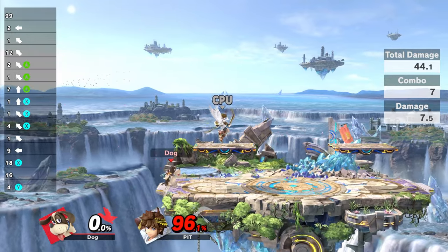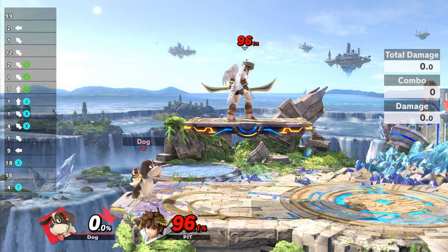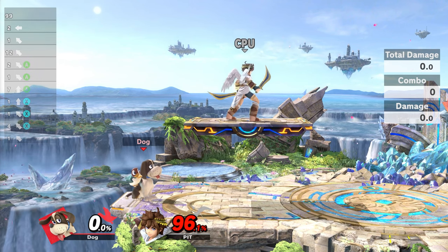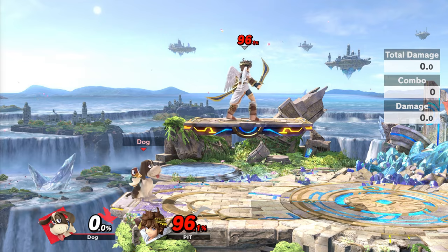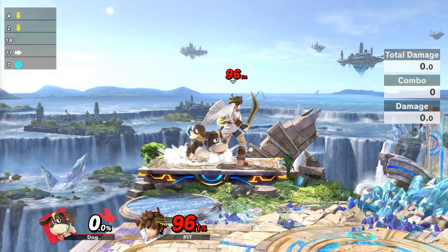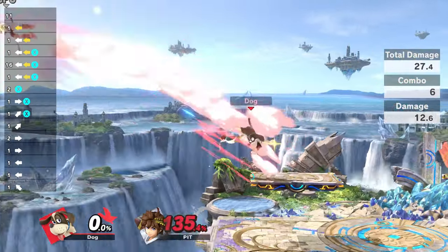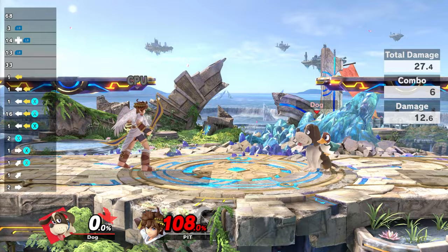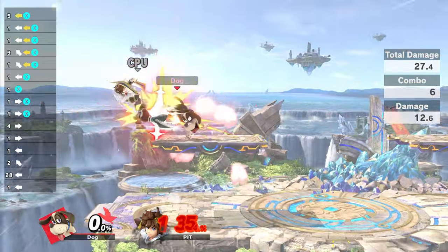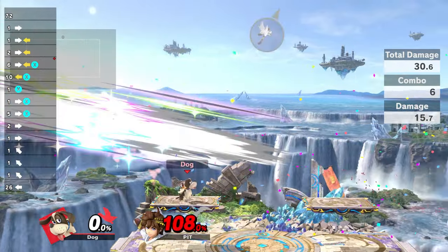It deals a lot of damage — almost 50% — and it is pretty useful in order to make a swing between stock differences. It deals almost the same percent as other equivalent combos, like five percent difference. So don't try to rely on Clay Pigeon combos that much against these sort of characters, because it is way harder to get them.